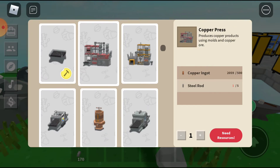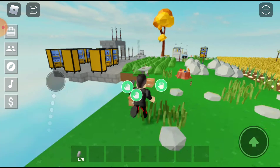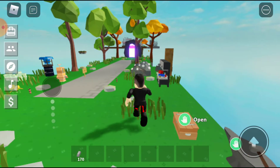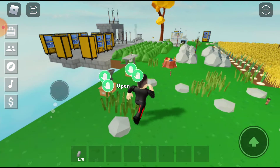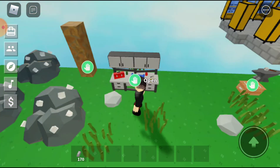The copper press is 500 copper and five steel rods. I'll show you guys how to get copper later on. The industrial smelter is eight steel rods - there's a lot of steel ingots to make one industrial smelter. Not just that but three pink sticky gears. I was given one, but then I had to build two more over there and that took so long.